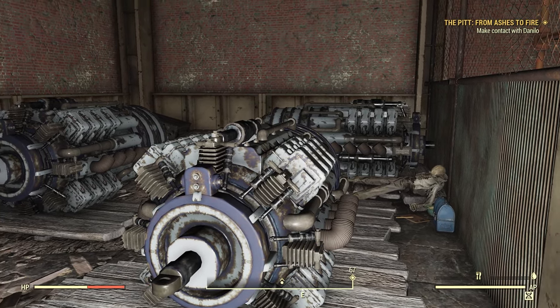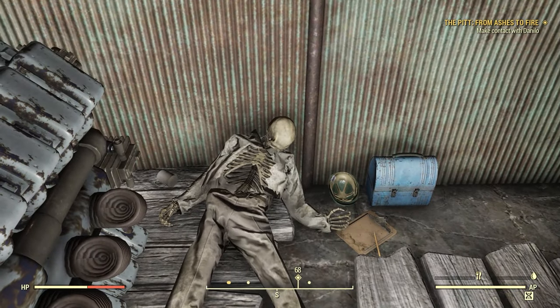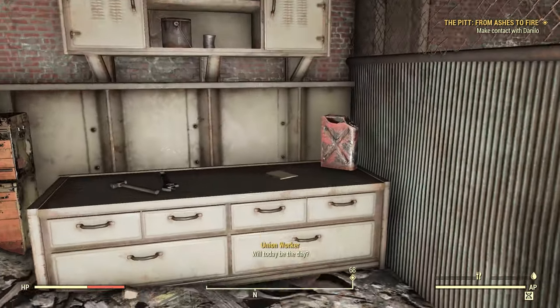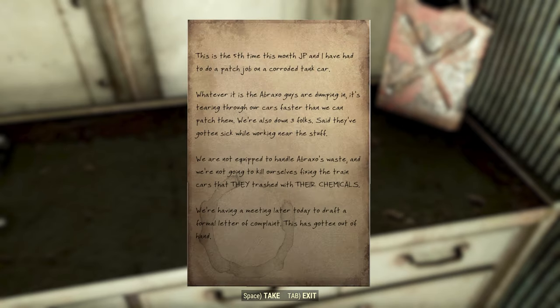Down here there's a worker who collapsed on the day of the bombs. There are several skeletons like that, which leads me to believe many people died here on that day. Our first lore item is a note: Pittsburgh Union Railroad Worker Note. 'This is the fifth time this month JP and I have had to do a patch job on a corroded tank car. Whatever it is the Abraxo guys are dumping in, it's tearing through our cars faster than we can patch them. We're also down three folks — they've gotten sick working near the stuff. We are not equipped to handle Abraxo's waste, and we are not going to kill ourselves fixing the train cars they trashed with their chemicals. We're having a meeting later today to draft a formal letter of complaint. This has gotten out of hand.'